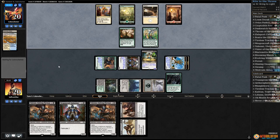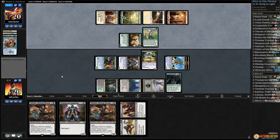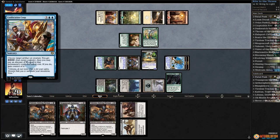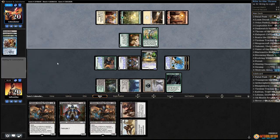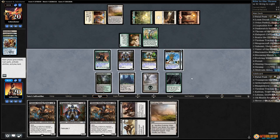Not bad — three lands in play on turn 4. Opponent's gonna Bring to Light. This could be bad — they might Fumigate or Confiscation Coup. Opponent shame-scoops. Yikes! Now I think we win — maybe we come close. Oh actually we do win. Oh we don't win — we're a mana short from just winning.